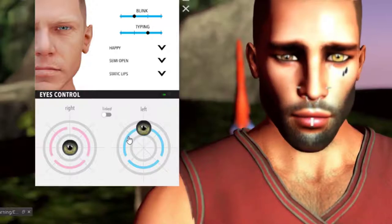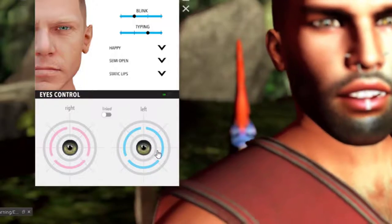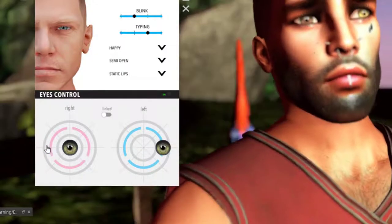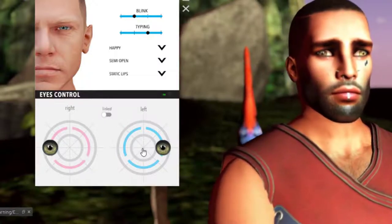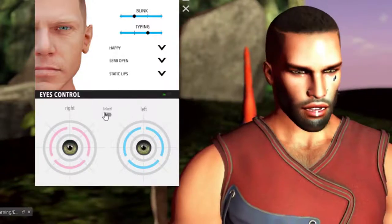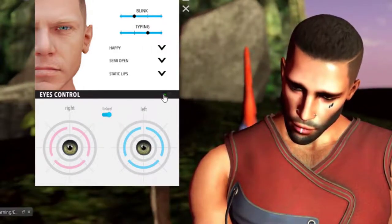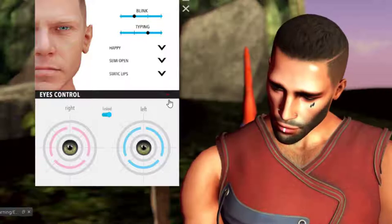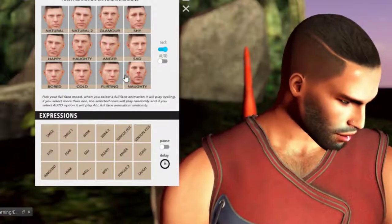With unlinked eyes you can create asymmetric looks - it'll look intense with demon fantasy eyes. Make sure the link is turned on if you want to move both together. Also, if this eye control section is turned off you won't be able to move anything from here. Moving on to animations - there are about 12 animations to select from, so you can pick one or use auto mode which cycles through all of them.